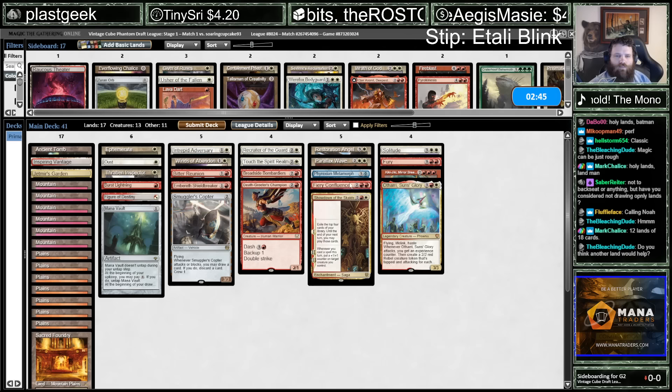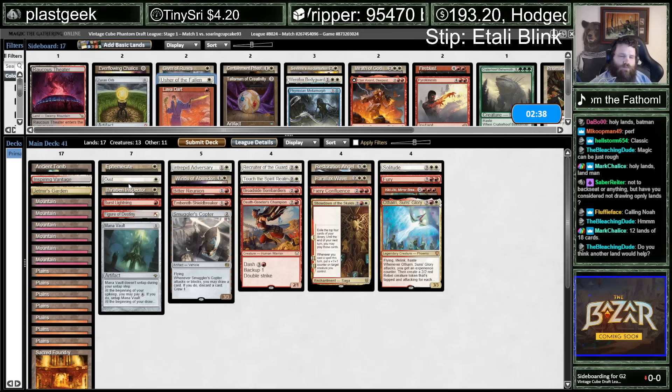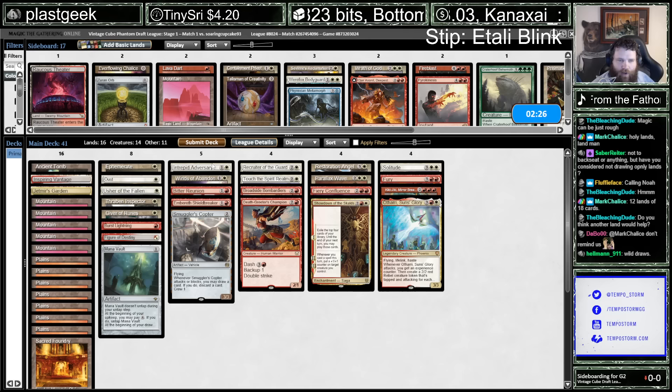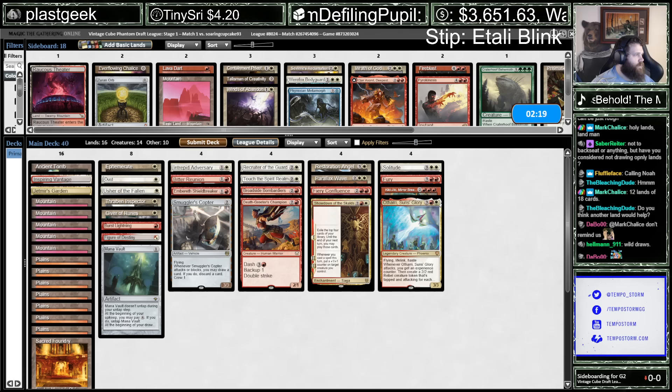They're not Atali colors. I can cut Metamorph. I want Usher. I don't know if I want Giver. I just like more early game threats. They did show us a target for Shieldbreaker. I'm going to cut Winds. I'm also going to take a quick bathroom break — I'll be back in a minute.